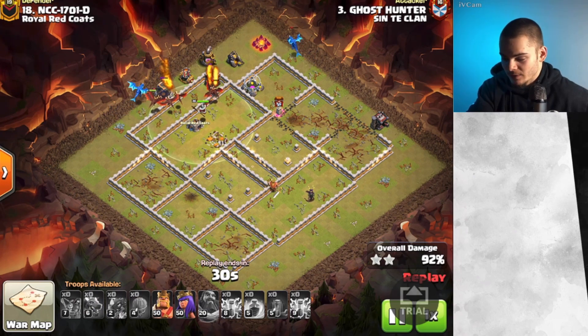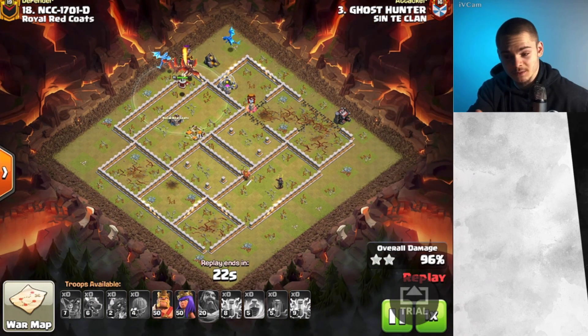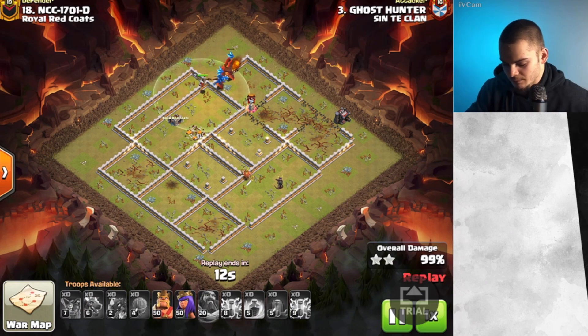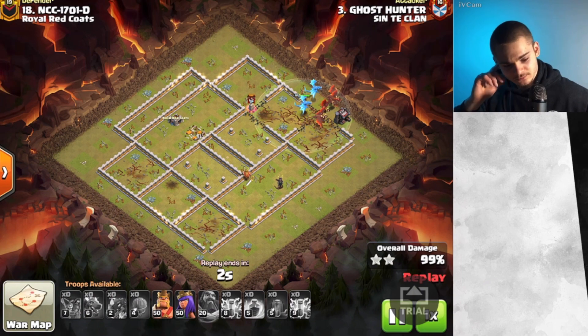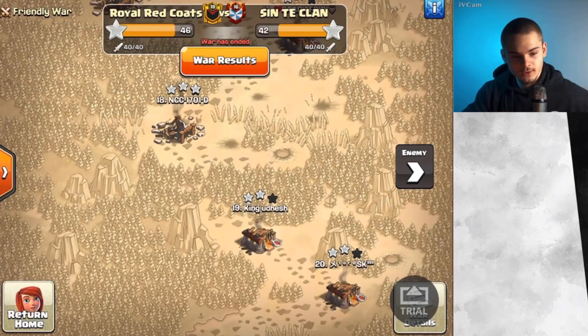We had a four-star penalty in this war and still won — insane last couple of hours. They won this and it was an amazing win, quite intense, with a whole lot of really amazing attacks. As you just saw: a beautiful attack by Sammy which was Zap Lalo, and by King Uthesh — I don't think I'm pronouncing that right — which was a very interesting E-Drag Bat. It was an all-around amazing war. As you can see, there's a triple.